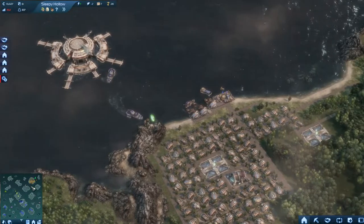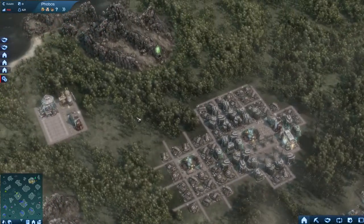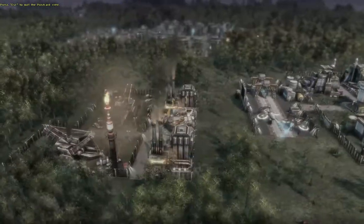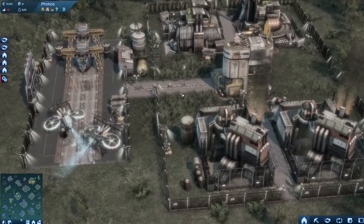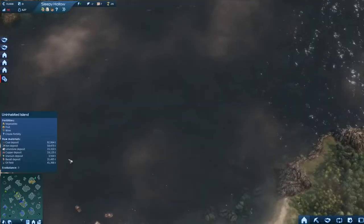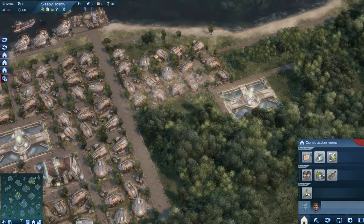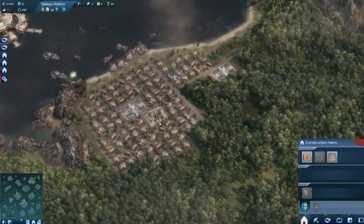My main opponent is going to be the industrial faction. He has industrial buildings — ugly buildings polluting the air. I want to stay clean, but I also want to have a big city. We can build some more houses. It's taking shape — Sleepy Hollow. This new district here is going to populate this area, though I still need more building modules — I'm always low on them.